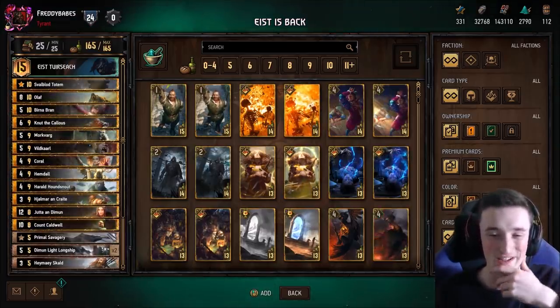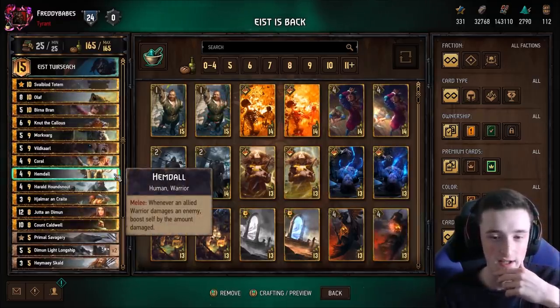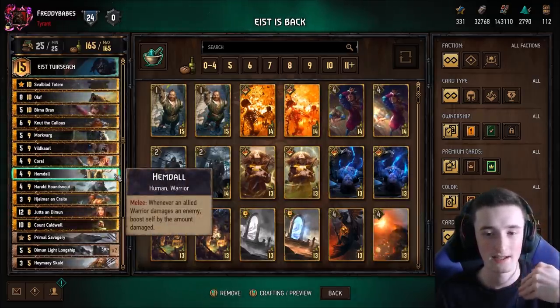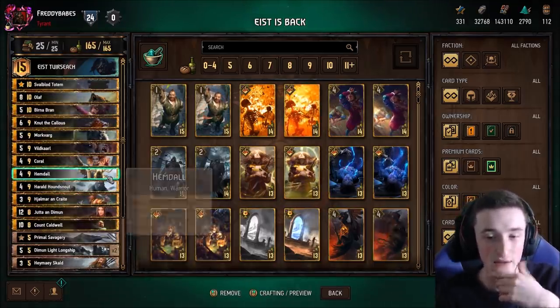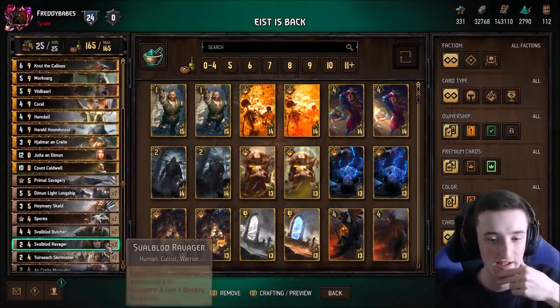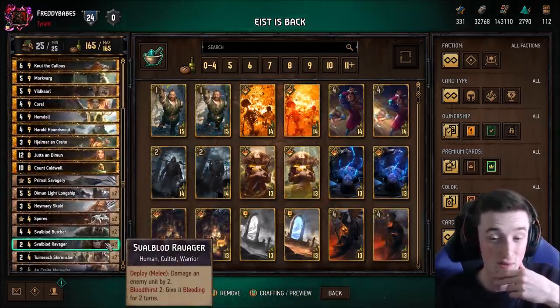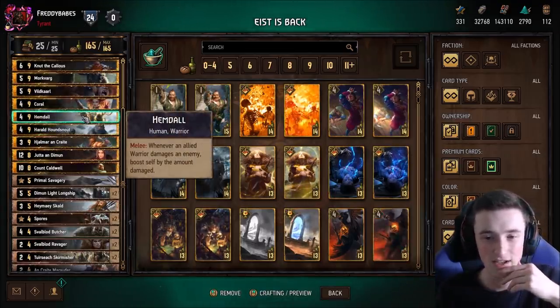It's also worth pointing out that if Hemdall sticks around — which you can do if you buff him to a reasonable amount of strength — maybe you play him, get the Knute, get the Hjalmar, and not even as your last play in the round. If he survives, you can further damage stuff with warriors such as Knute, Ravager, and whatnot, and you're going to be in a great spot, because that's just another engine on the board as well as getting you a big amount of tempo.